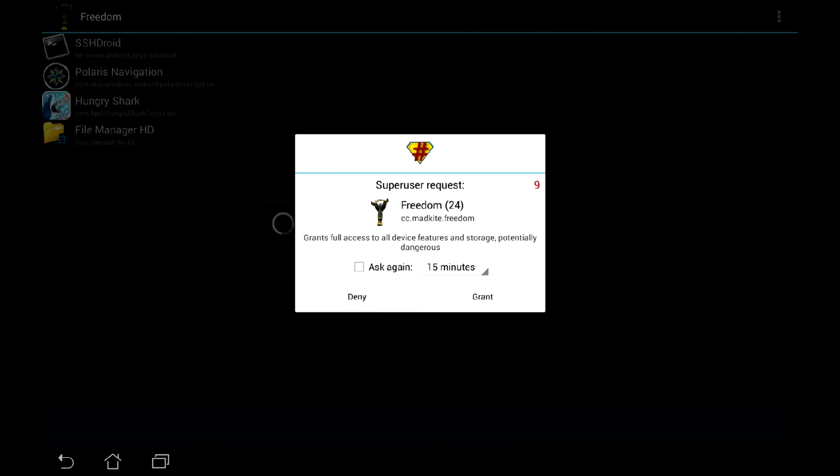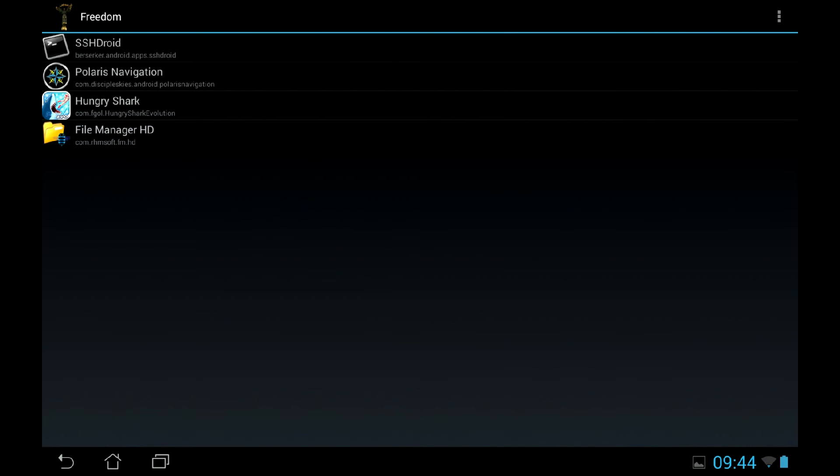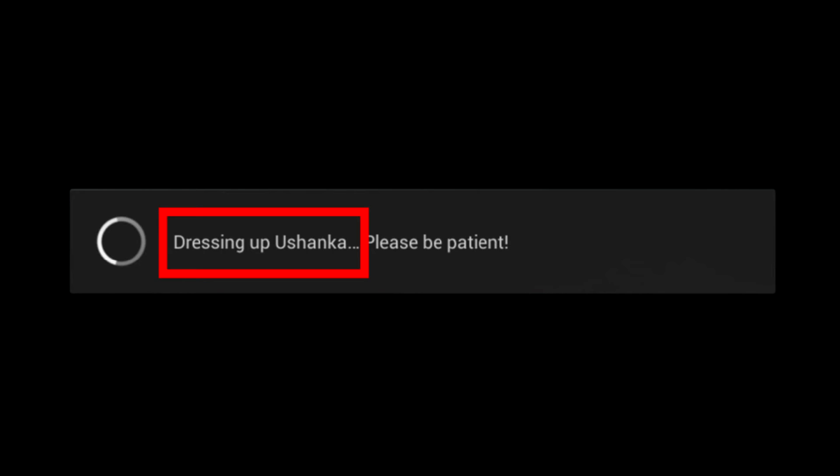Now run it and grant root access. The first launch may be a bit long, but finally you should see the list of the installed games. Launch the needed one from the Freedom app. By the way, take notice of those funny 'In Soviet Russia' puns the app shows.